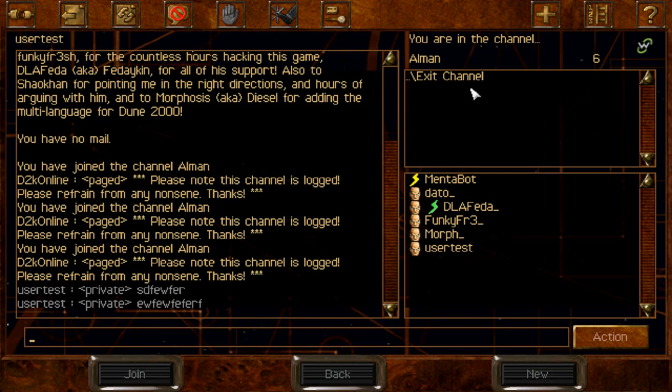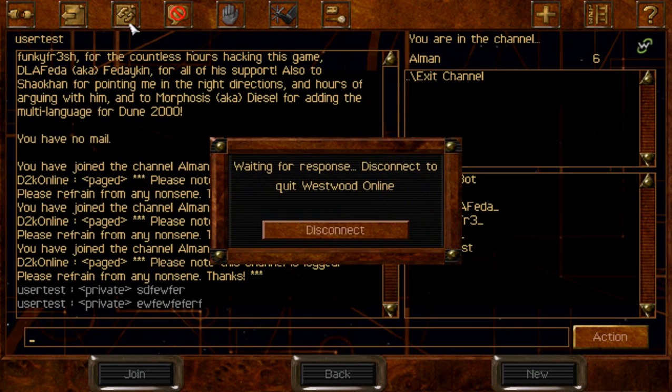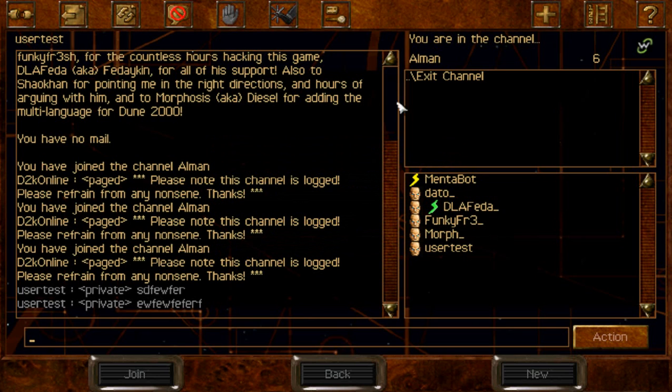Let's say someone would be hosting a game now — it will take about 30 seconds for Westwood Online to refresh itself. So whenever you see users disappearing from the player list, they probably joined a game. Click Refresh and this is going to refresh the game channels here, so you are going to see their game and you will be able to join easier.